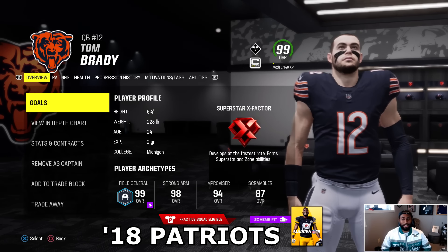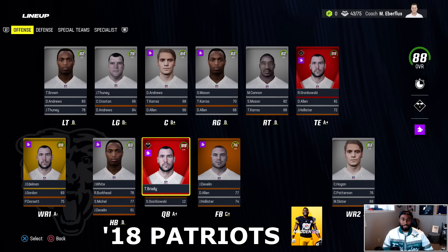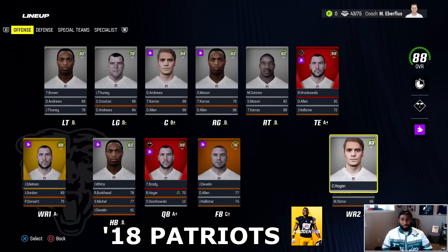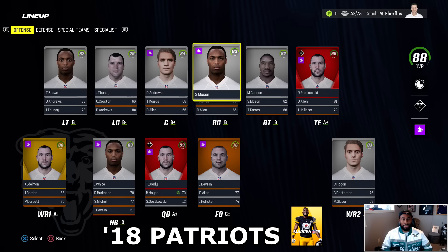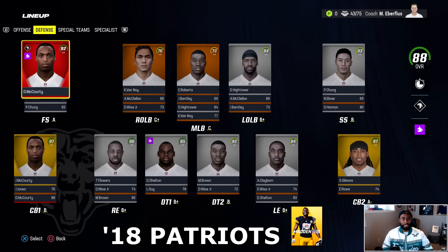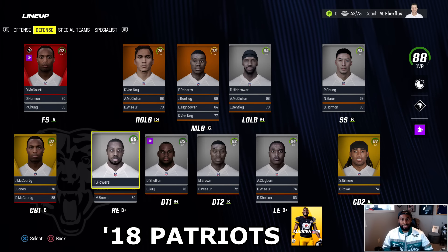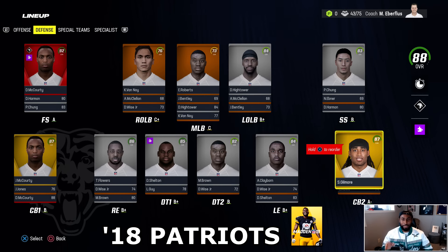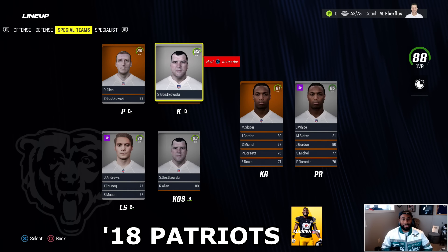The final Super Bowl winning team of the Brady-Belichick era in New England — the 2018 Patriots. Madden 19, Brady at 99 overall, at the peak of his powers. James White, Rex Burkhead, Sony Michel, Devlin, Edelman, Hogan, Josh Gordon, Cordarrelle Patterson. O-line solid with Mason, Trent Brown, Thuney, David Andrews. Gronk still at 99, Dwayne Allen backing him up. Devin McCourty and Jason McCourty — the brothers got a ring together. Stephon Gilmore at CB2 — an 87 in Madden 19. Gostkowski at kicker — 88 overall.